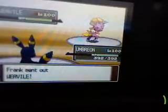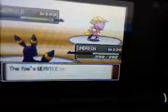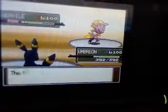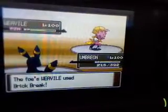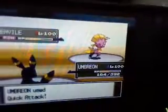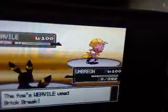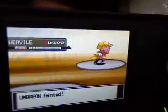Then he goes with Weavile against my Umbreon — one of Umbreon's weaknesses — because I can't really hurt him very much with Umbreon. I really had no good counters to switch in for Weavile with this team I was testing out at the time. He does a Brick Break which does over half my life because of the Swords Dance boost. So I have no choice but to use Quick Attack on Weavile, because Feint Attack just won't do hardly anything to him. He didn't need that critical hit — I would have had Umbreon faint either way, so it didn't really matter to me.